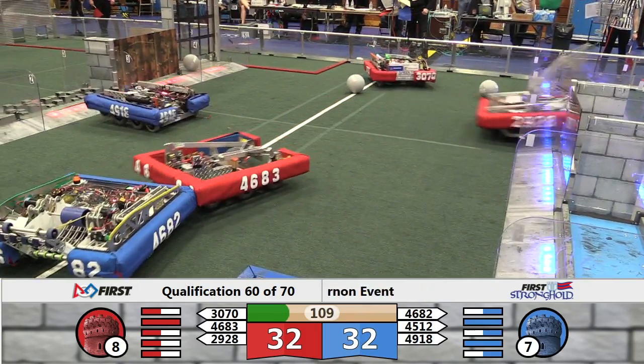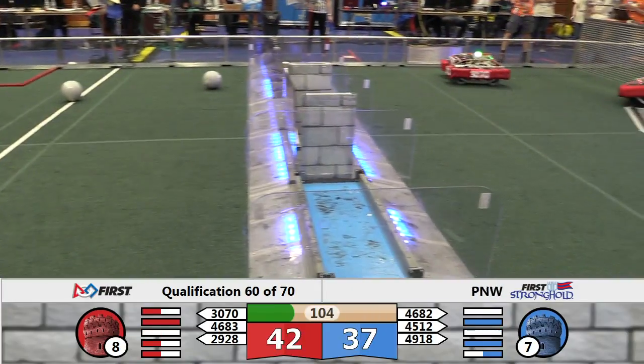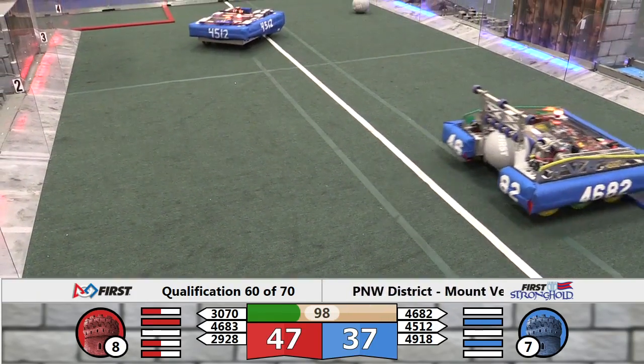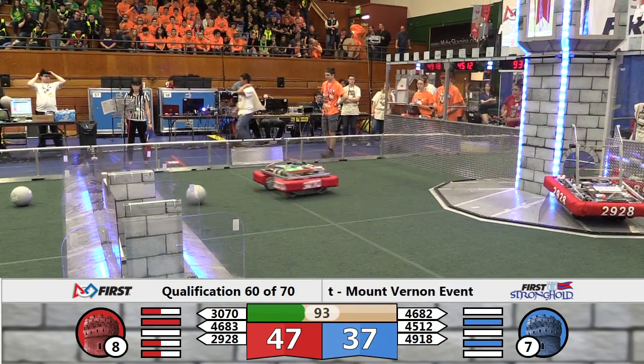Five robots now in the neutral zone looking for boulders. 49-18 looks to be trailing a connector of some kind — hopefully that's a grounding wire. 46-82 selects the boulder. It's 46-83 flying over the moat for the Red Alliance. That defense now damaged.